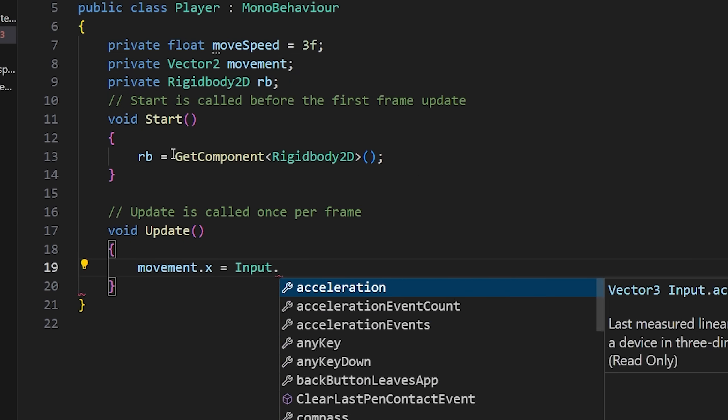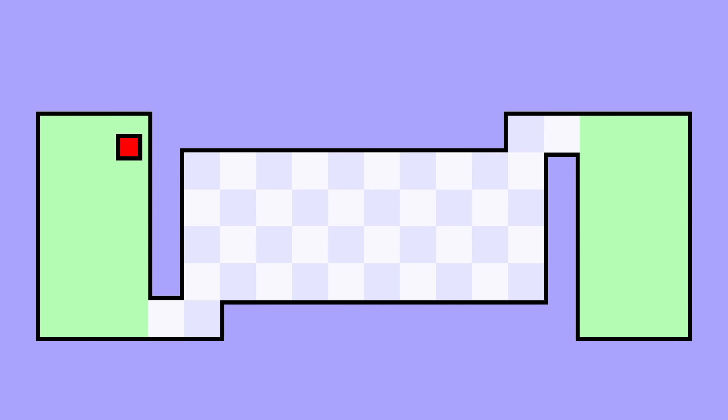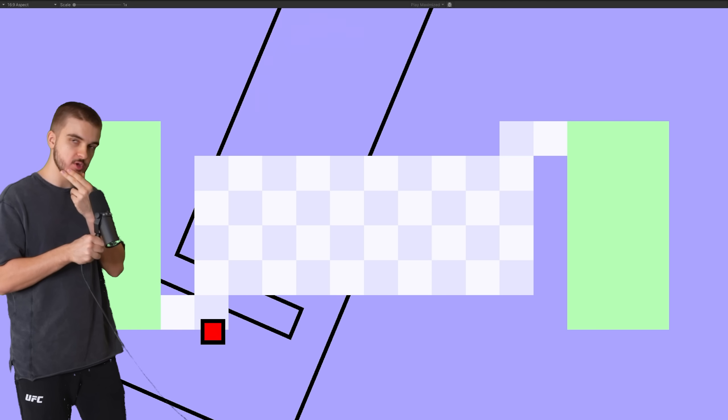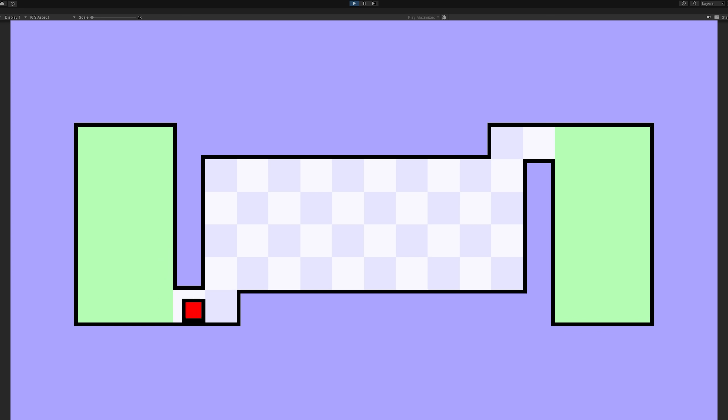Now let's add in the player with some basic movement. And there we go. Of course, we're missing collisions, but that should be quick and easy to add. This looks a little off for collision detection — last time I checked, this is not how it's supposed to work. Okay, there we go. Yeah, that's definitely better.